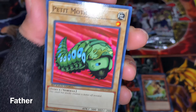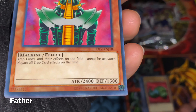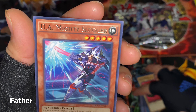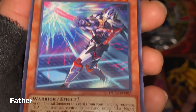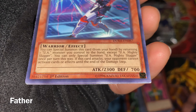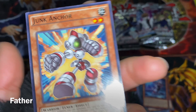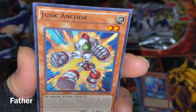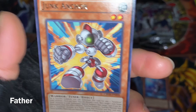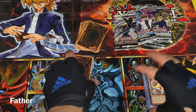Next is Jinzo — a very powerful card from Joey, obviously a machine. Next is U the Mighty Slugger — looks like he's playing baseball with light, it's a warrior. The rare for this stack is Junk Anchor — a warrior tuner monster with zero attack and zero defense, a little machine with screws. No holographic for this stack.